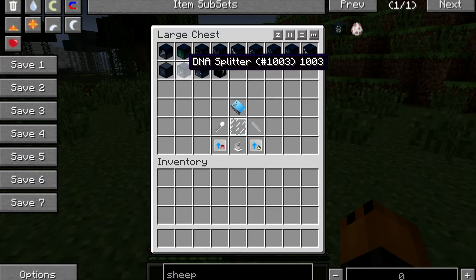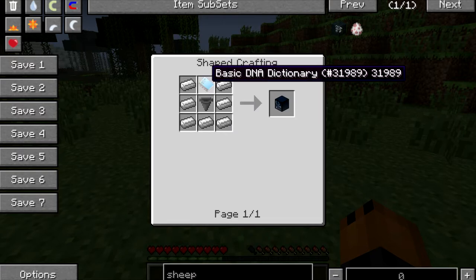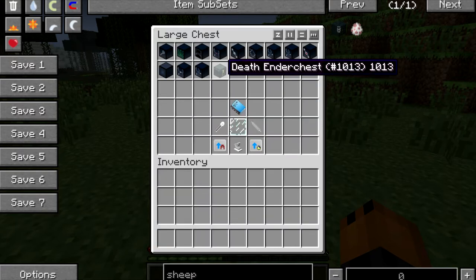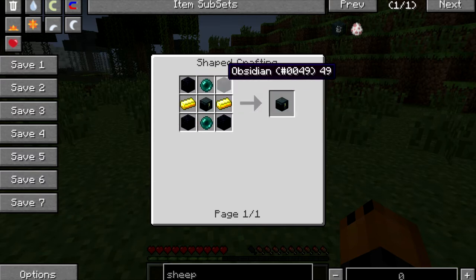To make the DNA splitter, you're going to need 7 iron, 1 basic DNA dictionary, and a diamond in the middle. To make the DNA extractor, you're going to need 1 basic DNA dictionary, 7 iron, and a hopper. To make the death ender chest, you're going to need 1 ender chest, 2 gold, and 2 ender pearls, with 4 obsidian in each corner.